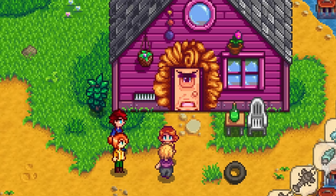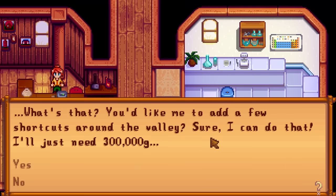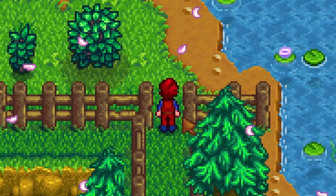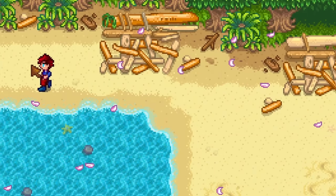Robin wants half a million gold to build Pam a house — avoid that one. The other upgrade is actually amazing. The shortcut upgrade only costs 300,000 gold and will add a bunch of shortcuts around the valley for you to use and abuse. You can now run past Leah's cottage to get to the beach quicker.